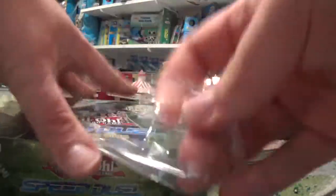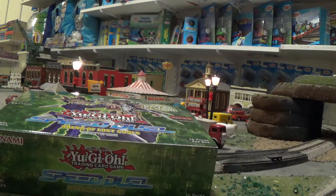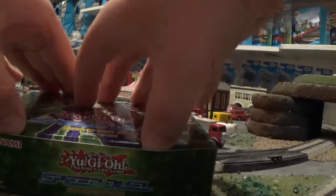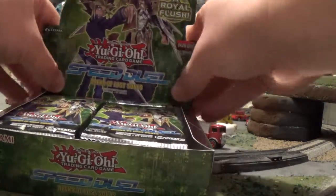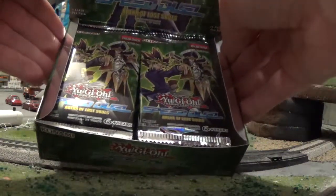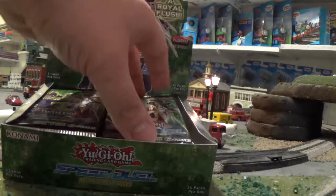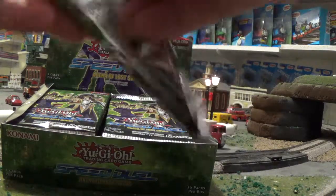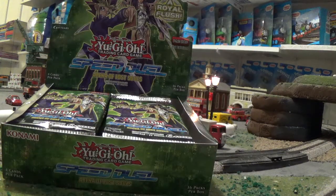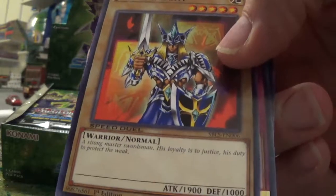Now I can do this properly on screen. So I'll get this out of the way and let's open up the box. There's only four cards per pack, but that's perfectly okay. And here they are — this is going to be awesome. I don't know what to expect out of this pack, so let's just crack into them and find out what we've got. Our four cards: Jack's Knight. Oh, and look at that — it says Speed Duel on there. I never noticed that before. Not one of them is holographic.